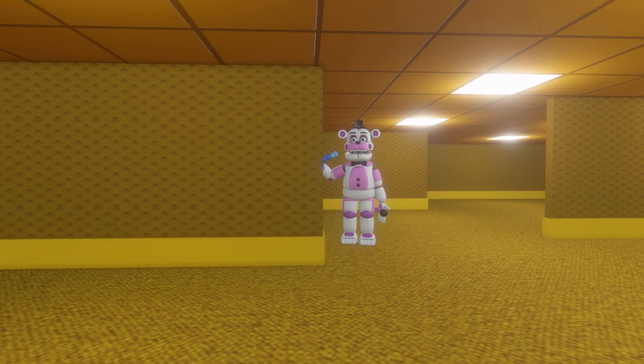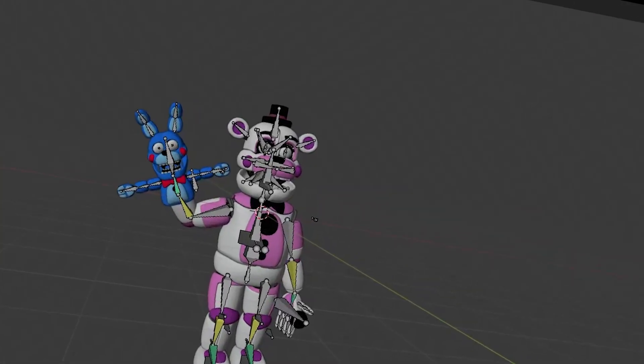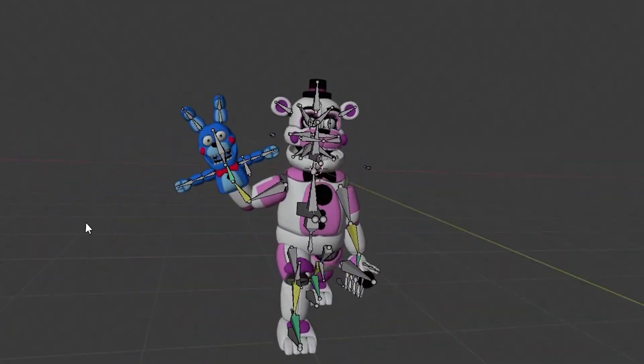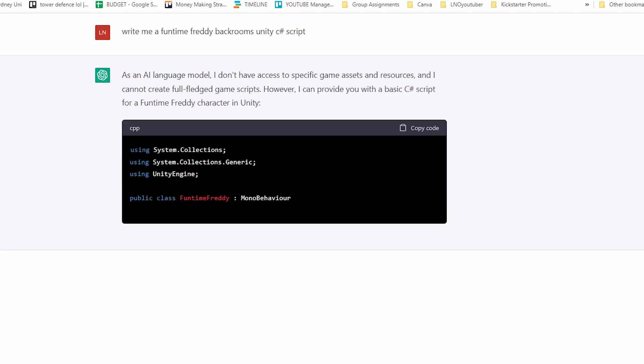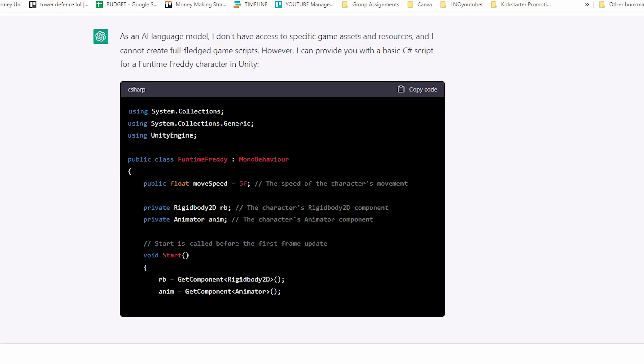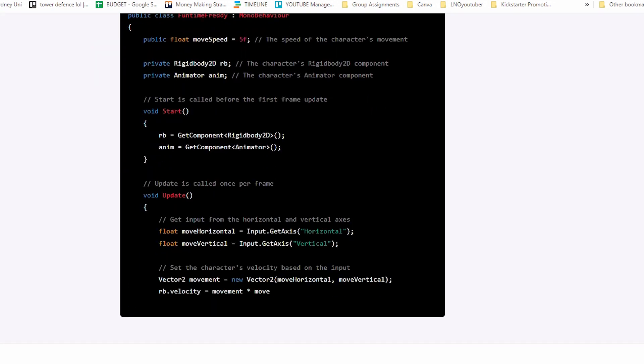Next, let's get Funtime Freddy. Let's use this model — link in the description. I animated him and flexed my super coding skills by getting ChatGPT to write the code for me. Gosh damn, I'm just so good at programming.